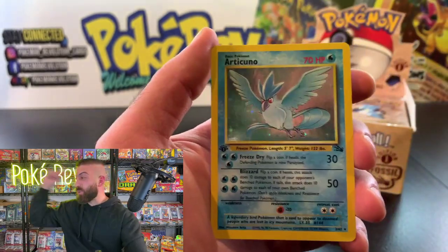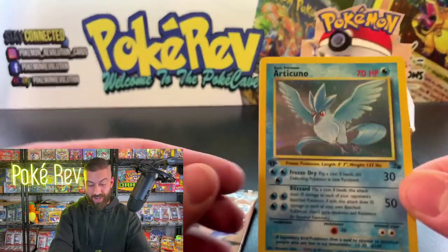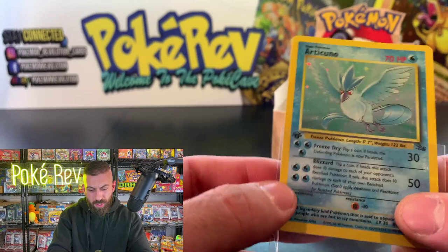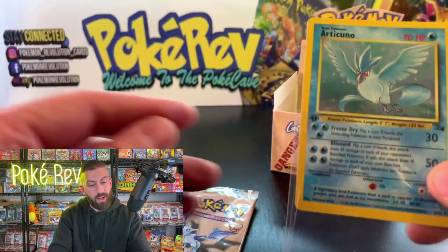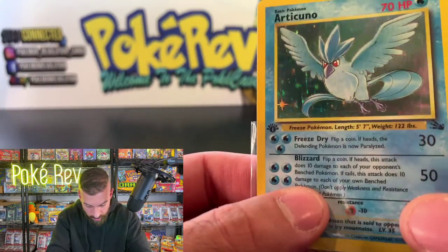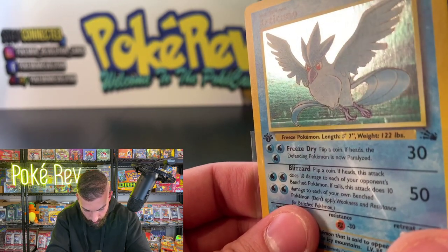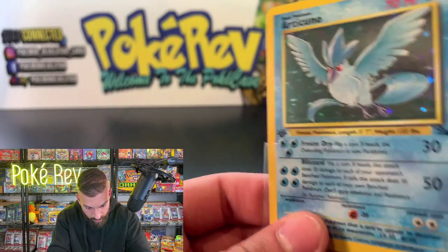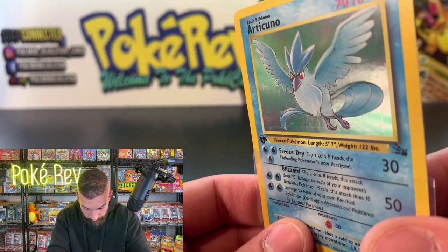We got a second Zapdos holo! In a PSA 10 that's $400 to $450. A beautiful card — another legendary bird out of here. Check the artwork on the first-ever printed legendary birds coming out of this set. It has the error on the top again — the evolution box outline on the top left is why the holo is missing there. That's the case for every single Fossil First Edition Zapdos. Very well centered, the holo is very clean and beautiful.